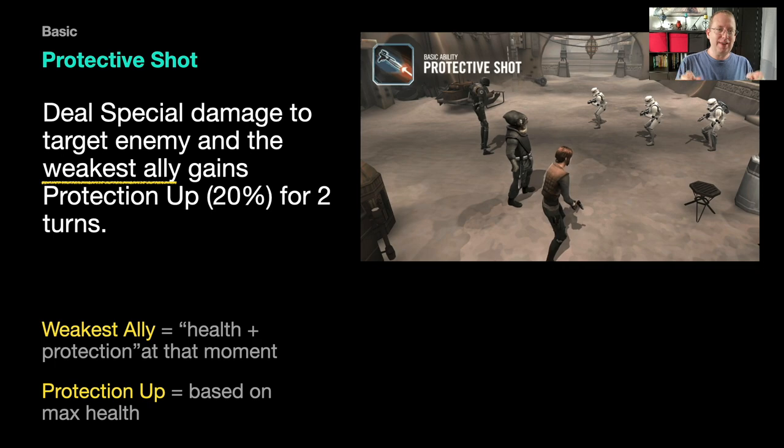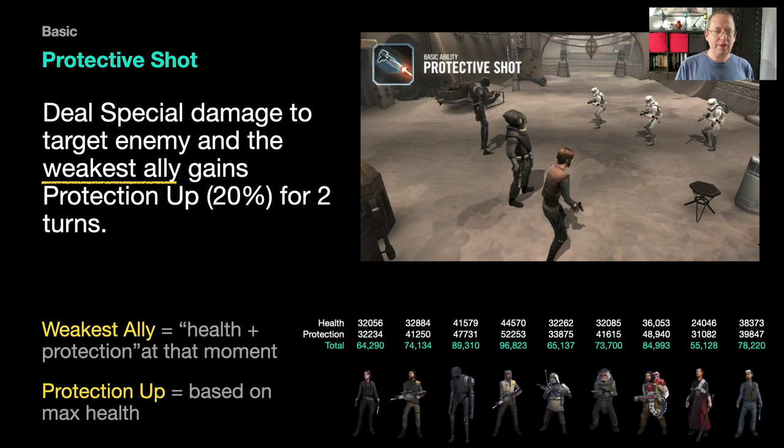Bonus protection is also misunderstood — it is not based on your protection, it is a percentage of your max health at the start of battle. Looking at the squad, Jyn and Chirrut are actually quite weak, whereas the top two tanks are K2 and Pathfinder. Pathfinder unmodded has a base health and protection of 96,800 life, which is going to get astronomically insane in a second.